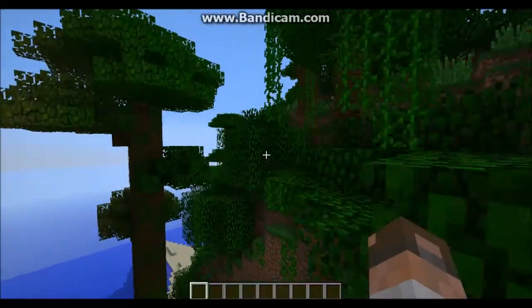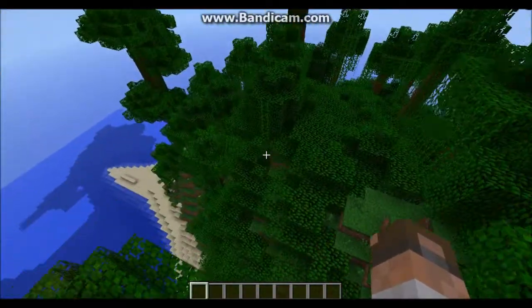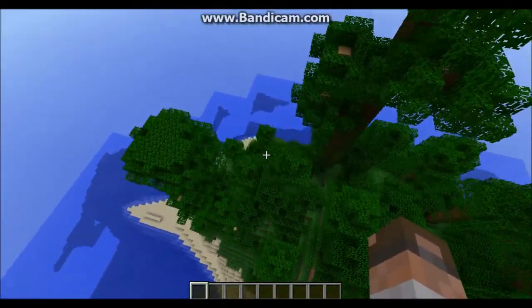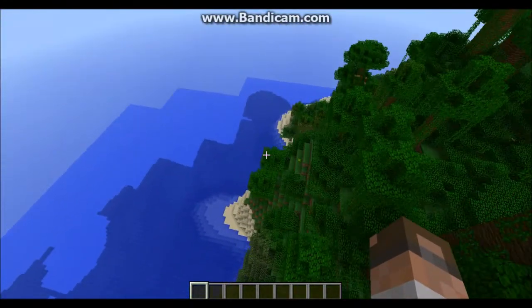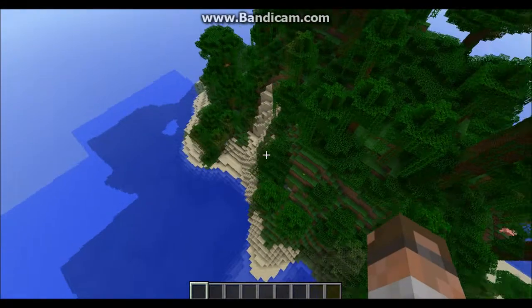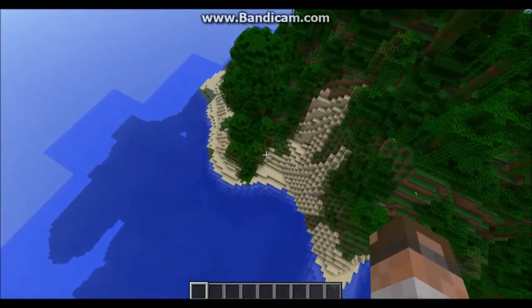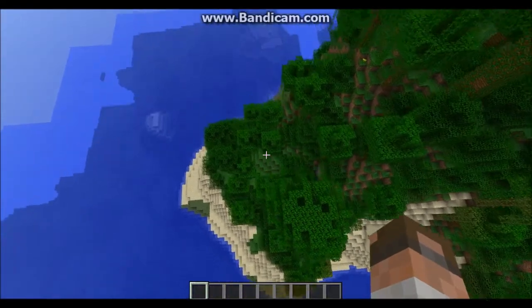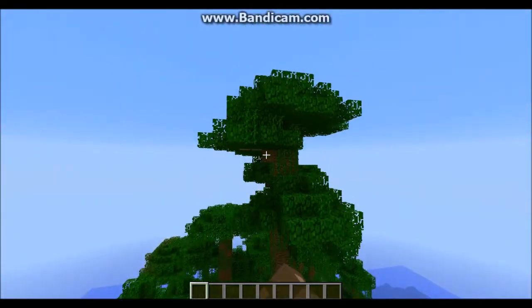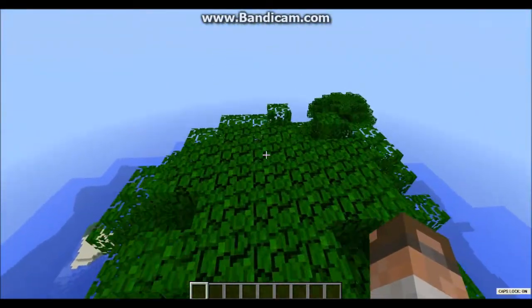Creative mode. As you can clearly see, it's a perfect place for survival. Mountains, lots of sand, plentiful wood. You can build your house on the tallest tree and you'll be looking over everything.